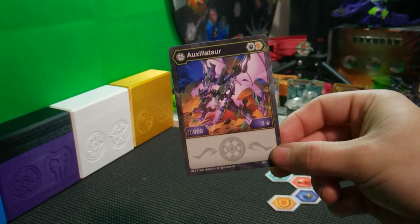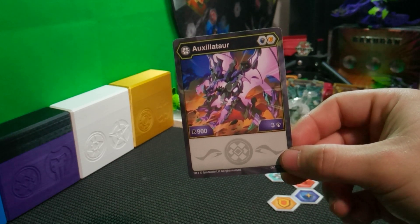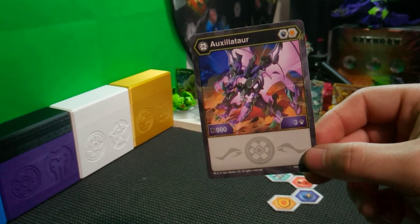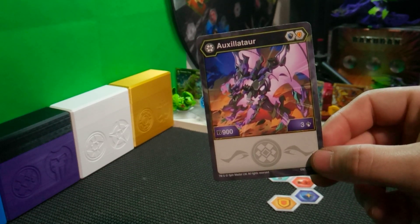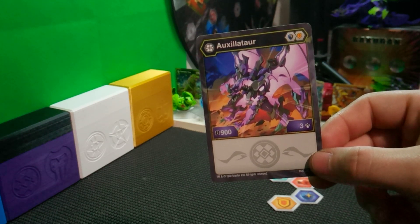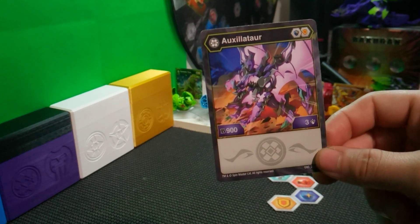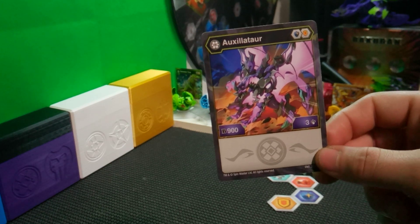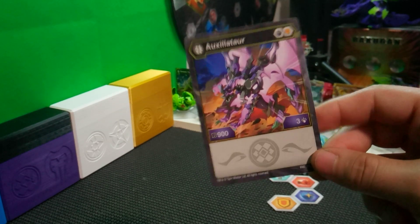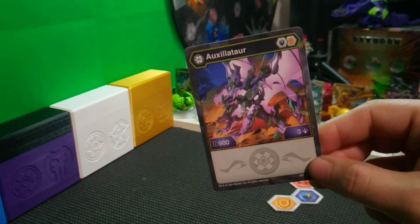Moving on to the Darkus Auxilator. It runs a blue shield and an orange shield with a B power of 900 and 3 damage — so this is just a solid vanilla Bakugan. It's not too strong, it's not too weak. Getting a plus 650 blue shield that gets it up to 1550, which is honestly really strong. But it doesn't have any bonuses or added abilities that set it over the top, which a lot of Bakugan are getting, especially with some of the leaks into Legends — so I feel like Auxilator might fall behind in that respect.